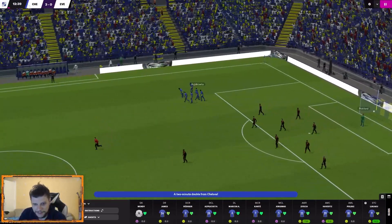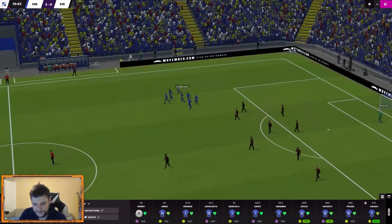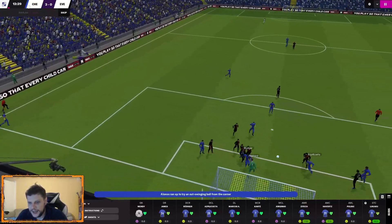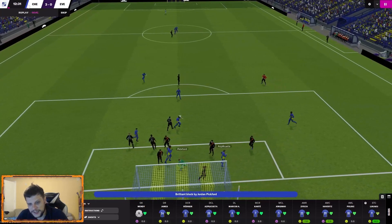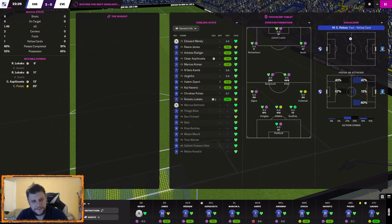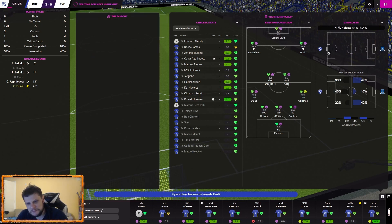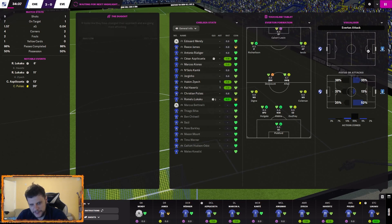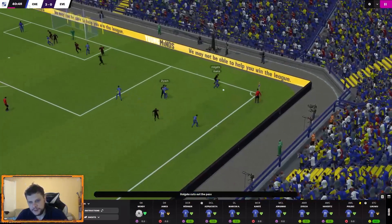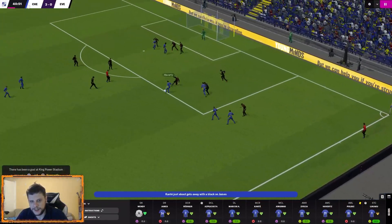That's 3-0 — Azpilicueta inside 13 minutes! He's playing centre-back today because Thiago Silva and Christensen are both injured, so I basically went with Dave, and he's rewarded me with a goal. We're 3-0 up with 1.5 xG — that seems a bit harsh given two big chances for Lukaku and then an open goal for Azpilicueta. The xG doesn't look tweaked yet, but this is still the beta.